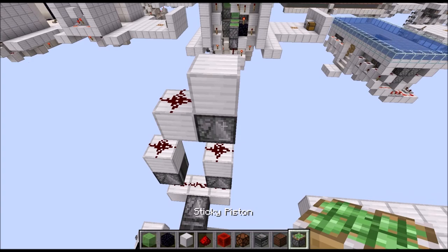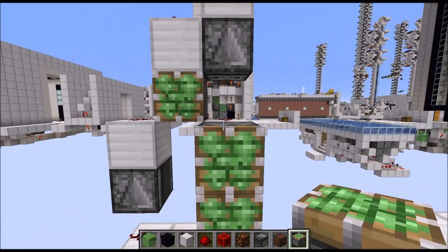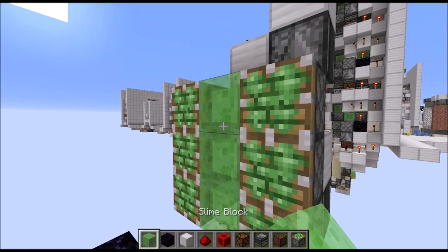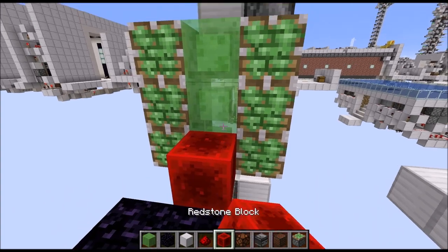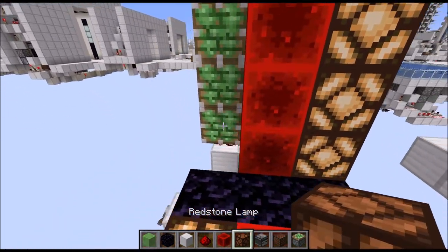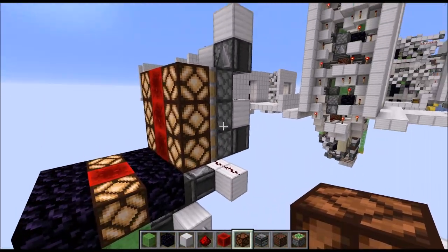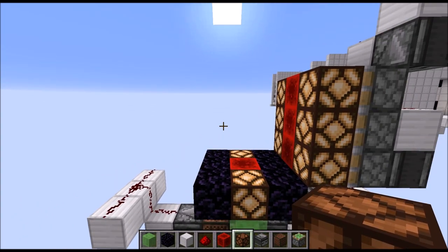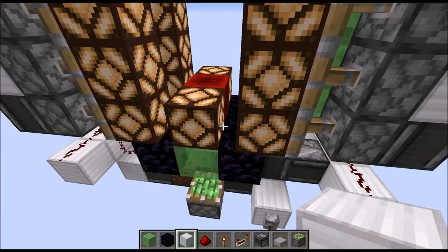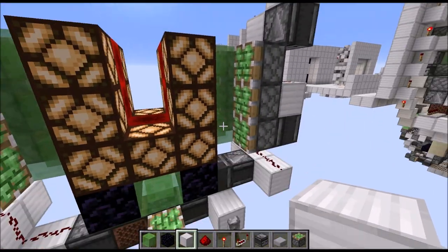Then grab a sticky piston and place it in this gap, then another three sticky pistons to this side and to this side. In between we need three slime blocks, then put three redstone blocks, and another six redstone lamps like this. Then quickly mirror this to the other side. With that, we can give it a little test run — simply flick the lever and we should see this closing up, with the exception of the center part which we still need to build.